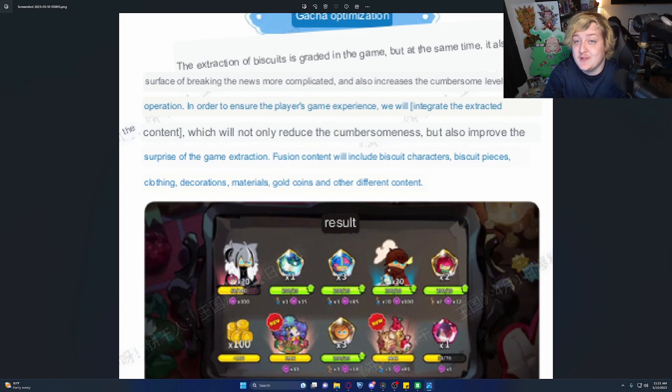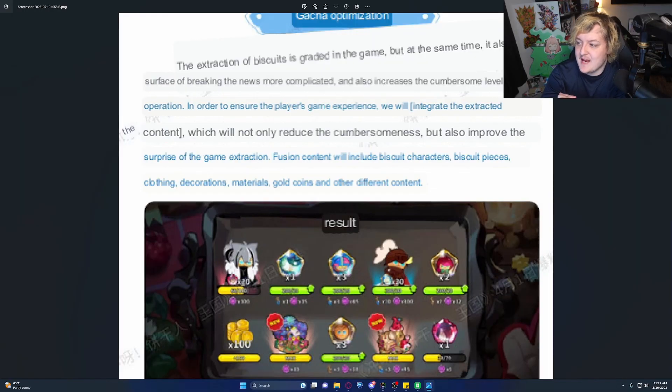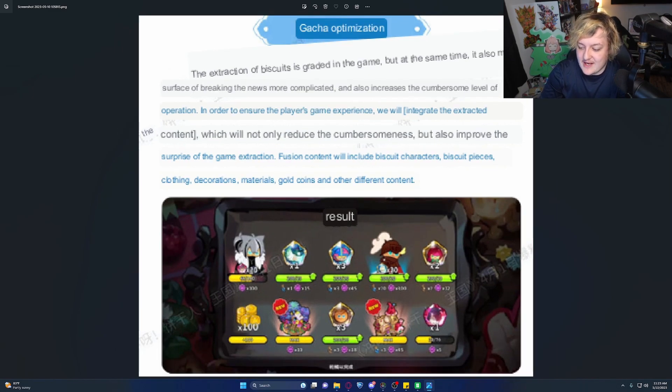Let's hop into the things that I think could absolutely destroy the game, starting off with a gacha optimization. This reads: the extraction of biscuits — which are the cookies — is graded in the game, but at the same time it also makes surfacing breaking news more complicated and increases the cumbersome level of operation. In order to ensure players' game experience, they will integrate the extracted content. Extraction fusion content will be included in biscuit characters, biscuit pieces, clothing, decorations, materials, gold coins, and other content added into the gacha. As you can see on the image down here, this is abysmal.